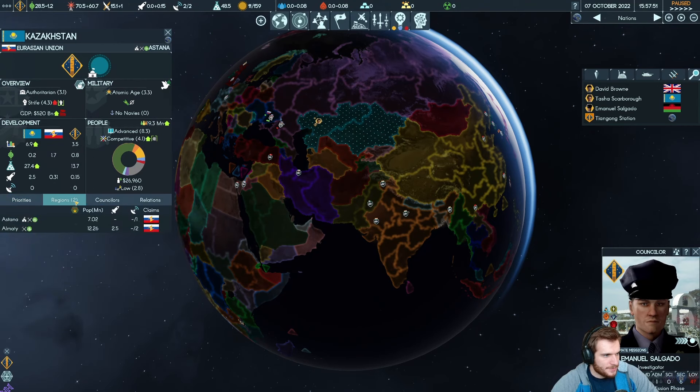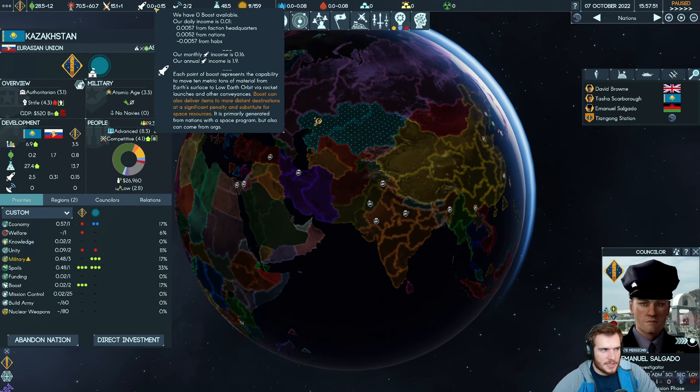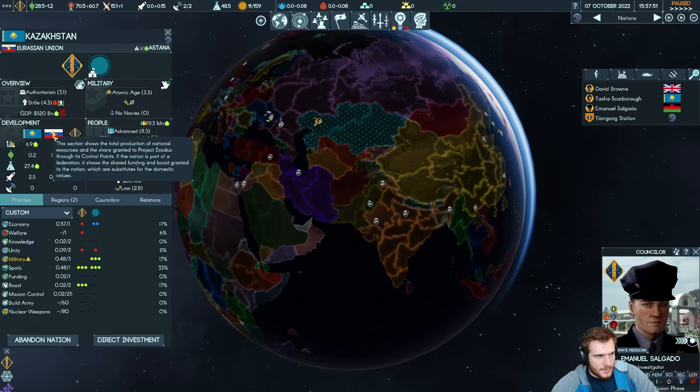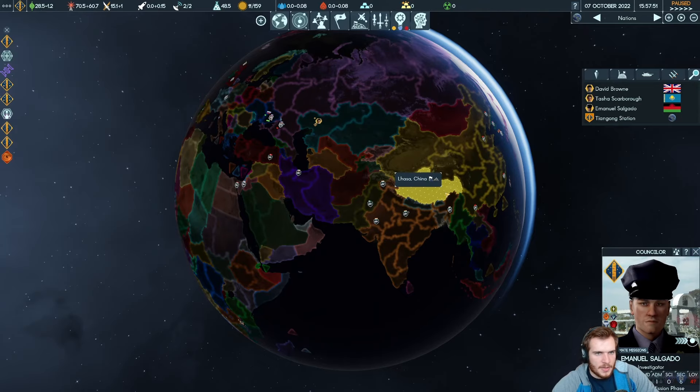Now we can control Kazakhstan. The main thing is we can control what Kazakhstan invests into. They start with pretty good stats — a little authoritarian with pretty high unrest, but we can deal with that. We're going to invest into their welfare and unity a little bit, a little into economy, and a little into spoils to make sure they're not unhappy with us. We want a lot of boost and some spoils, then once stabilized we'll drop the spoils down. Kazakhstan's boost income early game is going to be a lot — right now we only get 0.15 because a lot goes to the Eurasian Union federation, but eventually we can get them out of that.